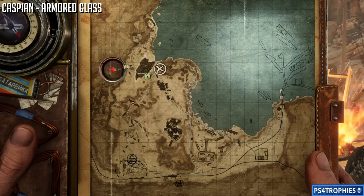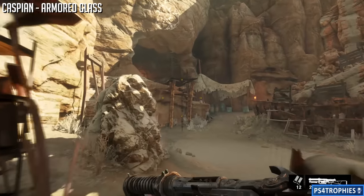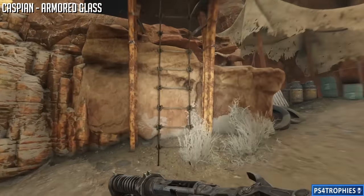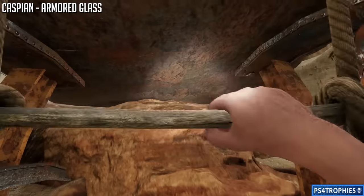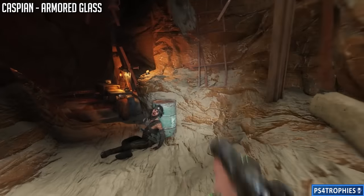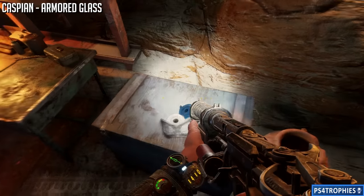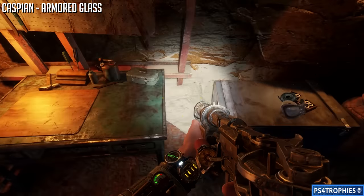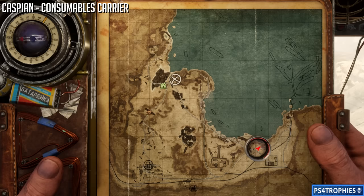Just a little left of there - a little west - follow the road and you'll find a small canyon that's a kind of hidden area. What you have to do is clear out all the enemies, and once you've cleared them all out a ladder will appear. Climb up the ladder and there's conveniently a workbench along with the armored glass upgrade for your mask - so you can equip it right away.